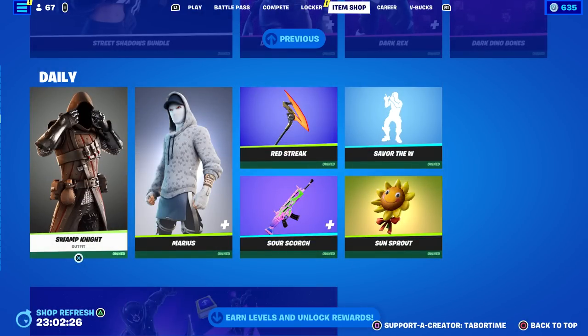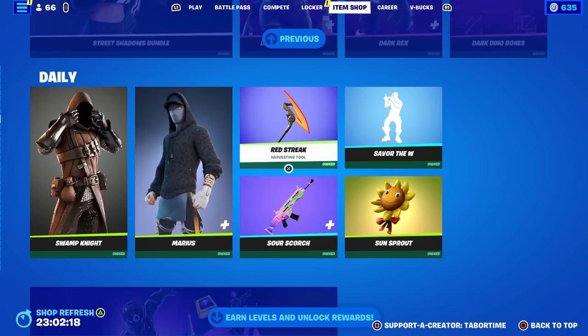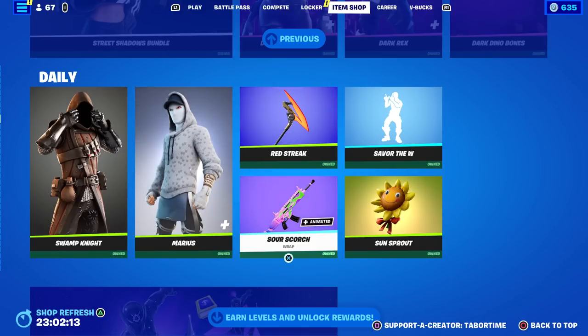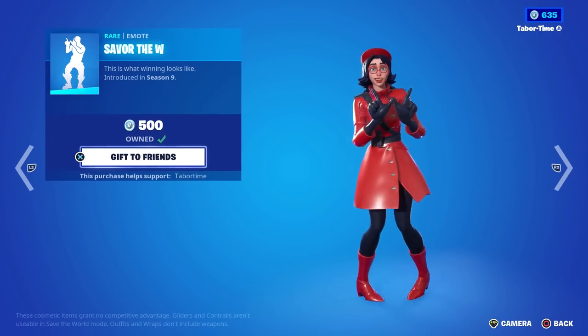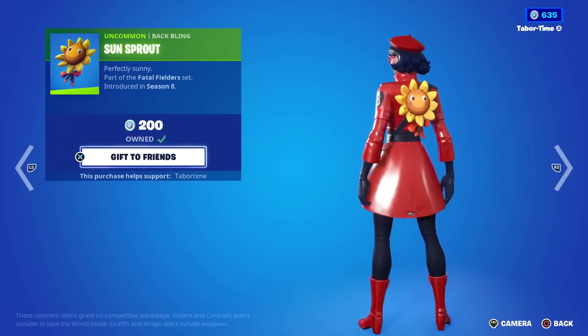Swamp Knight is still here — he's from Save the World and has a pretty close resemblance to the Black Knight. Marius is back with a secondary white style as well. The Red Streak pickaxe from Season X is here, along with the Gold Mask. Sour Scorch is back — a brand new wrap from Chapter 4 Season 1, though this isn't its first appearance. Savor the W is a nice dance from Chapter 1 Season 9 for 500 V-Bucks, and the Sunsprout back bling is also here — a cheaper option called Perfectly Sunny.